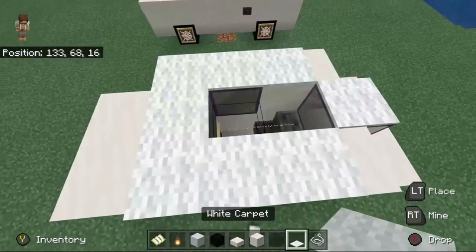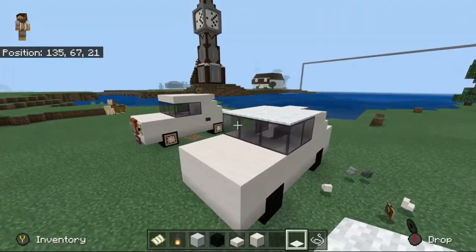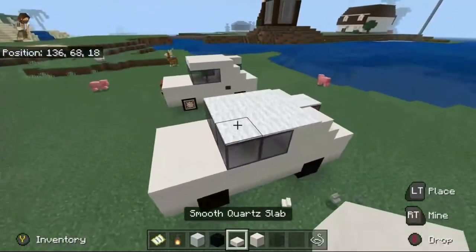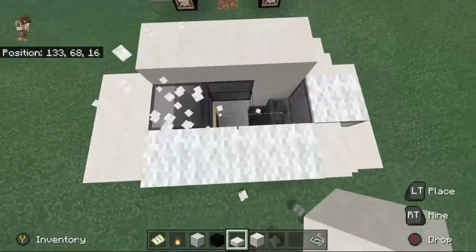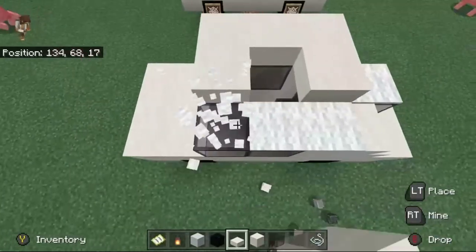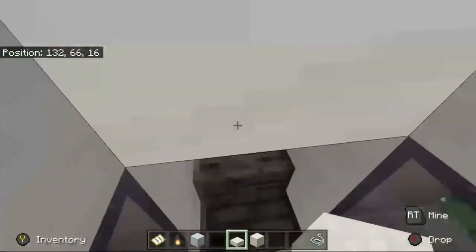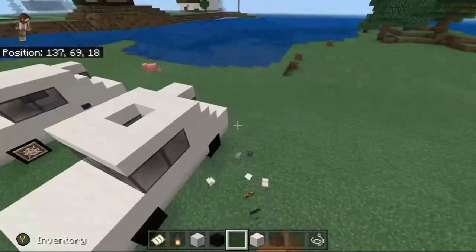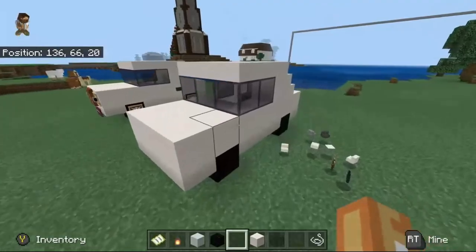It'll basically just look something like this. You could really go for either one, doesn't matter. I kind of like how the slabs look more, but if you guys want to do the carpet you're more than welcome to. You could also, if you want, leave a little sunroof open so you could fly in. I'm going to leave the sunroof on this one, just to make it a little bit different.